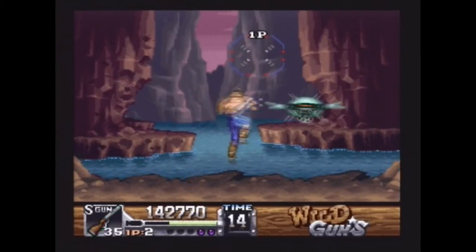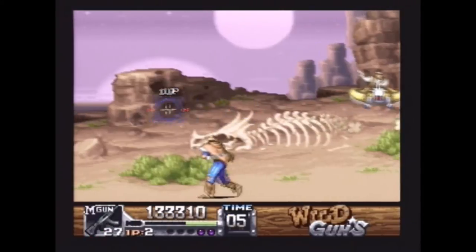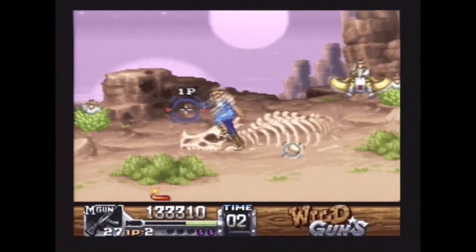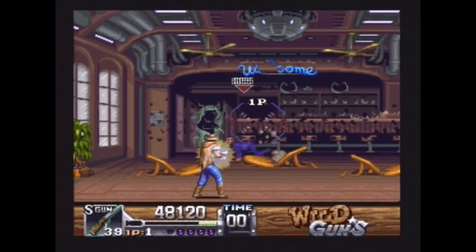There's a time limit at the bottom of the screen, but it's not for you — it's for the enemy. Once it runs out, all the enemies on the screen explode and a boss comes in. When it gets to be a few seconds left, it's better to just hop around like a maniac and run out the clock.